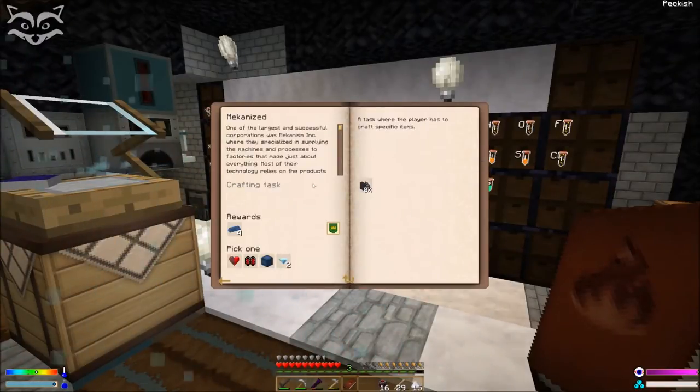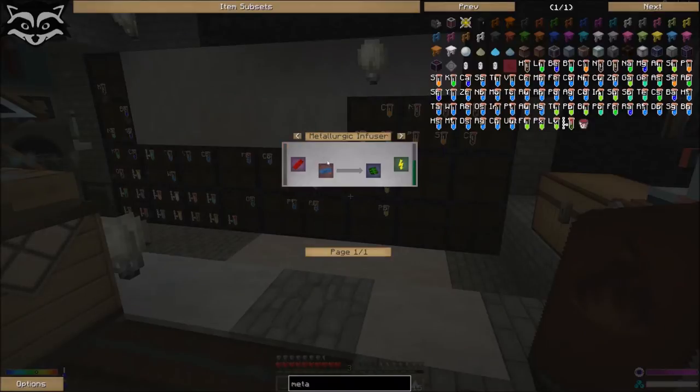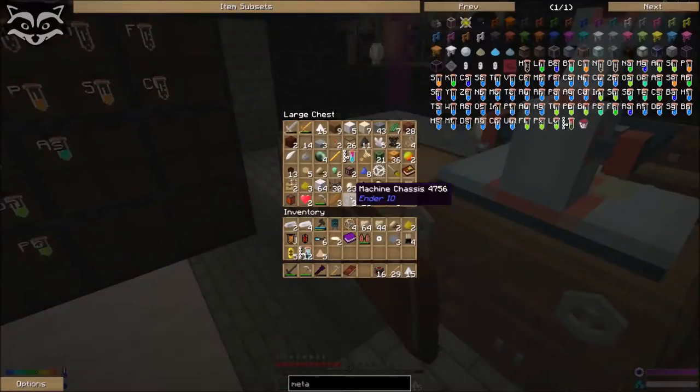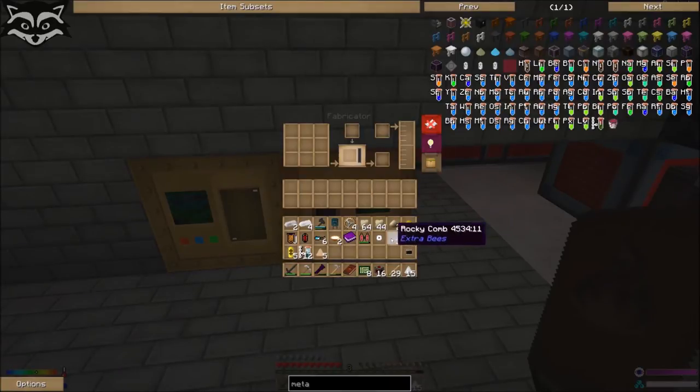I need to do my Metallurgic Infuser — that's something I was working on. I need to do that thing here. For this I need two base control circuits, but the only problem is I need a Metallurgic Infuser to do that. So I need at least two of those made on the fabricator. And to do that on the fabricator, what I need is resin — remember that I got resin. And I need osmium, disk, transistor, capacitor, printed. I think I have part of what I need here. I forgot to show you guys — I created those here on the bottom. I have my fabricator and I just need to put some resin on there. There we go.